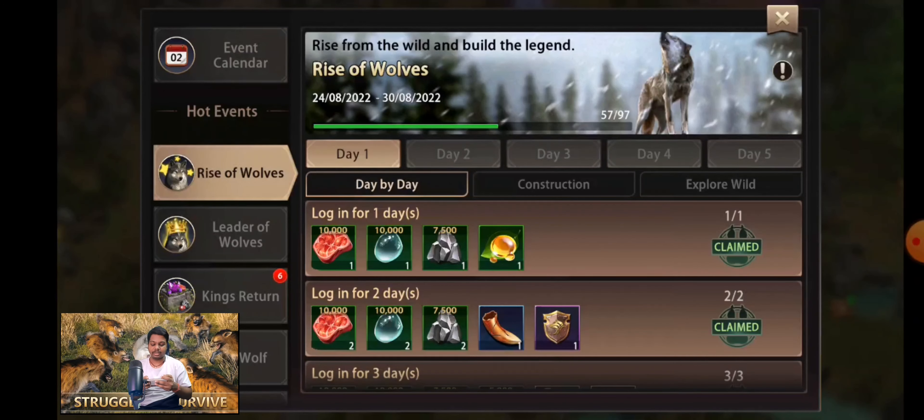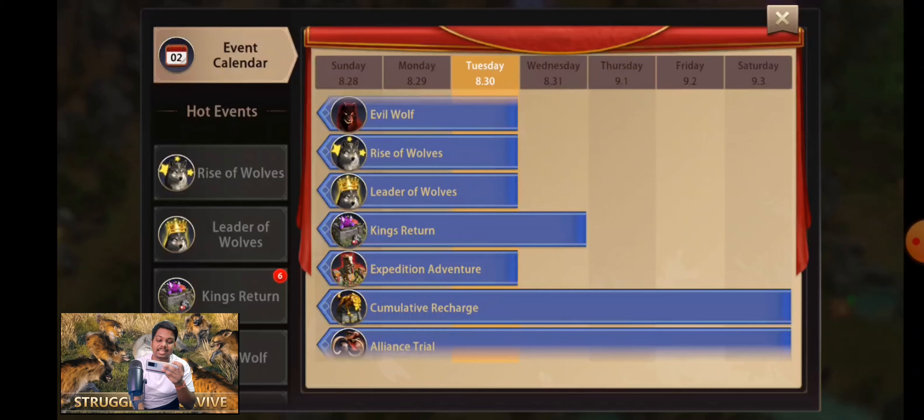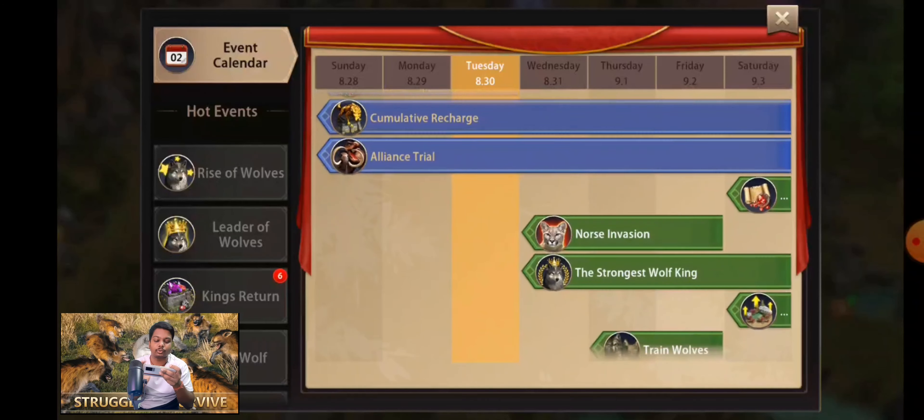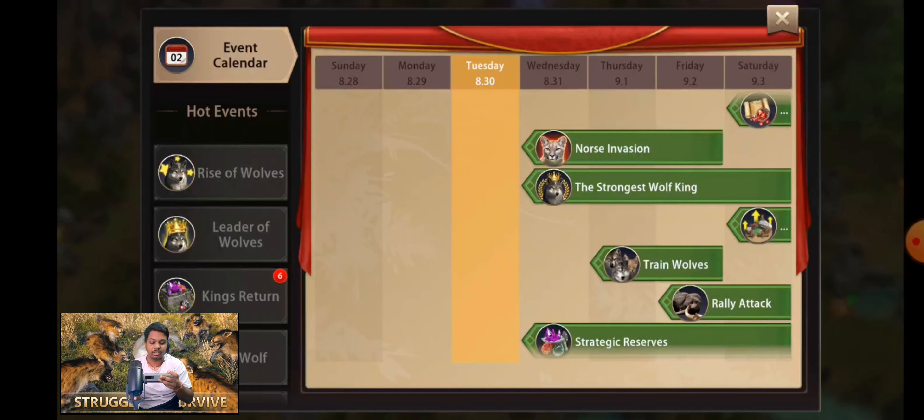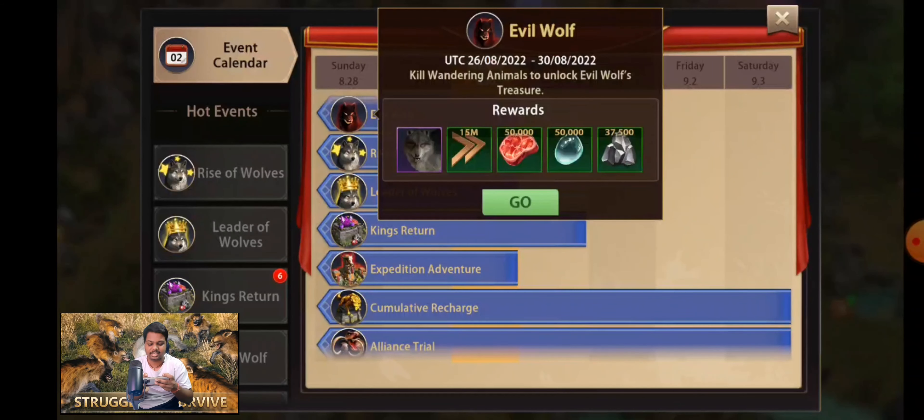Let us go to the event section and then the event calendar. As I can see, today is the 30th of this month and all the beginner events are going to end today. From tomorrow, new events are going to start. The first event I can see is Evil Wolf, so let us go there.